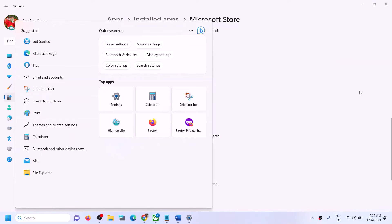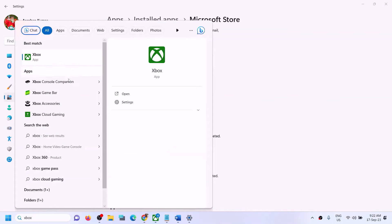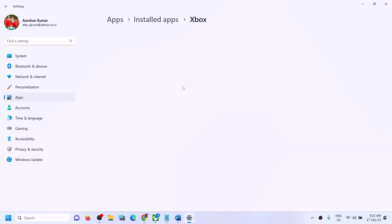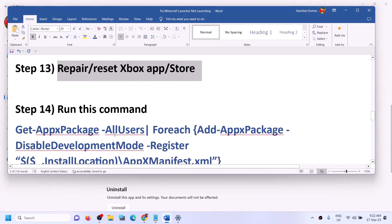Do the same for the Xbox app. Type 'Xbox' in the Windows search box, right-click on Xbox and click on App Settings. Scroll down and click on Repair, then try launching Minecraft Launcher. If that does not work, click on Reset, then try launching Minecraft Launcher again.